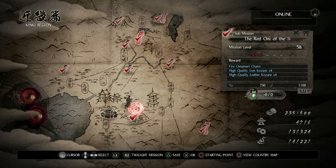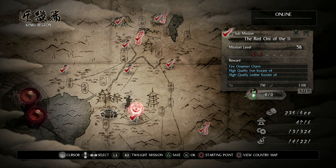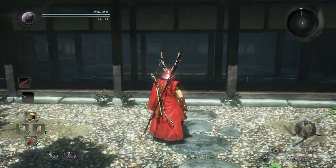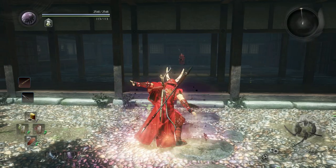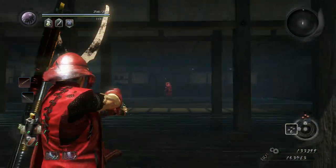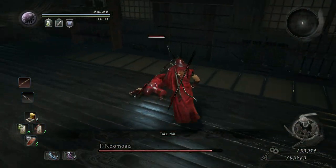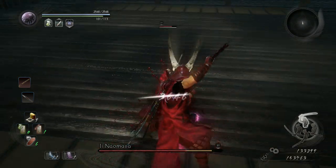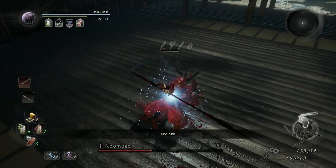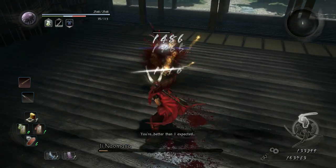I'm going to go ahead and fight this guy and show you exactly what to do to make this extremely easy and quick if you want to farm for this armor and weapon. First thing I'm going to do is use my Luck Talisman, then my Carnage Talisman. Then you want to shoot him in the face and he'll fall down. Make sure you lock onto him, get behind him, stab him in the back, and then do your knockdown move.